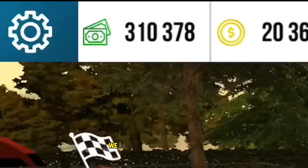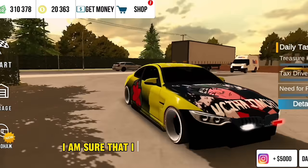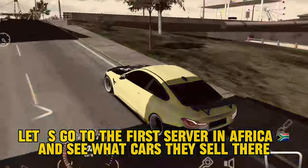So friends, we have three hundred and ten thousand dollars and twenty thousand coins in our account. I am sure that I will find cheaper cars and make money by selling them. Let's go to the first server in Africa and see what cars they sell there.